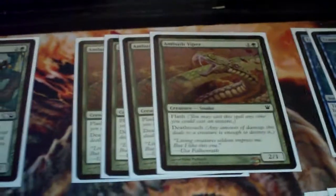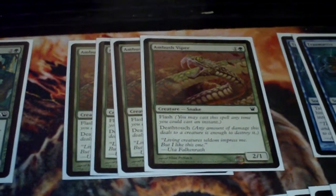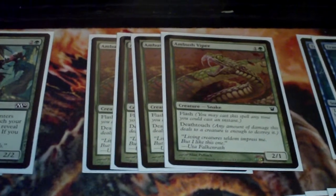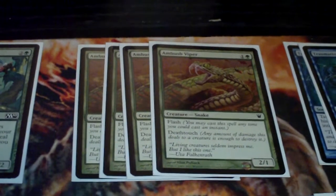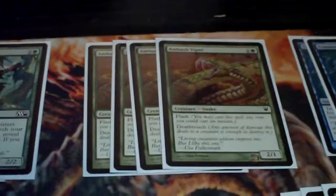This is probably one of my new favorite creatures. At one point I was using Winged Coatl. This is the Ambush Viper. When it's got Flash and Deathtouch and people are coming at you, you can't beat that. It can come out at instant speed, you can kill their creature — it works great. Winged Coatl did the same thing, except it also worked against Flyers.